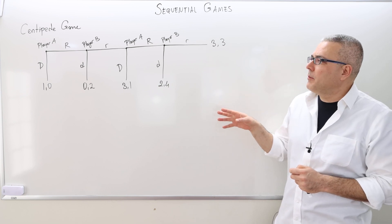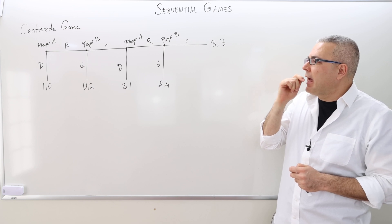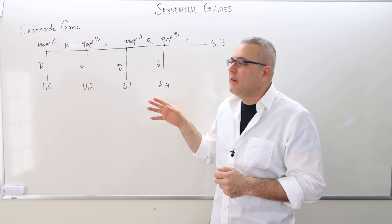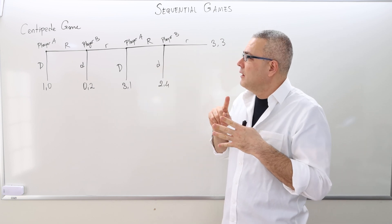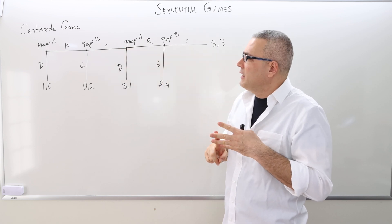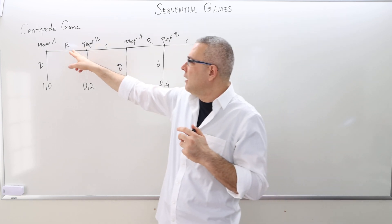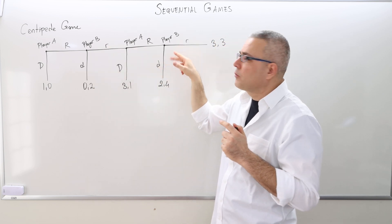In this video, I'm going to talk about the centipede game and the role of commitment. So I have the four ingredients of a game. Two players, player A and player B, they move sequentially. Each player has only two available actions: capital D and capital R for player A, and small d and small r for player B.